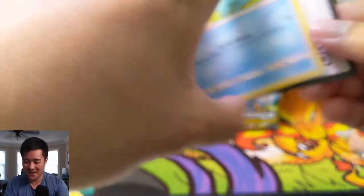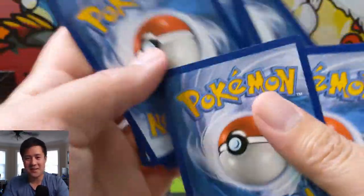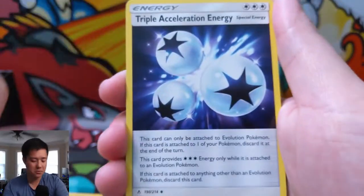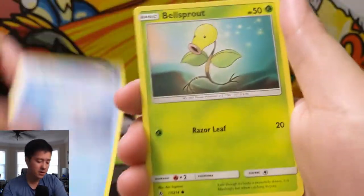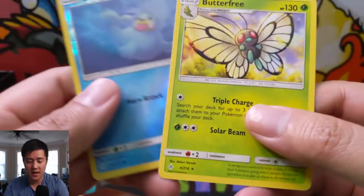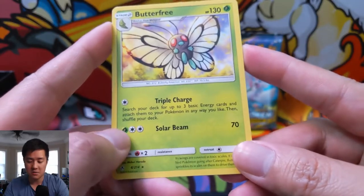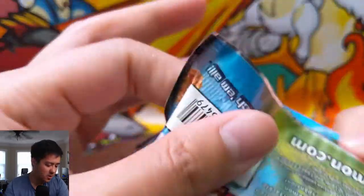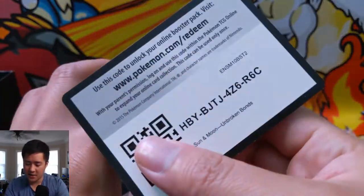This is a very strong opening! Do me a favor — hit that like button down below. We have Alolan Gliscor, Triple Acceleration Energy — nice — Froakie, Aerodactyl, Seel, Bellsprout, Gastly, Seel again for the reverse, and then a Butterfree. Triple Charge: if your deck drops to three basic energies — that's pretty good, but Stage 2 is a little too much work to get online.